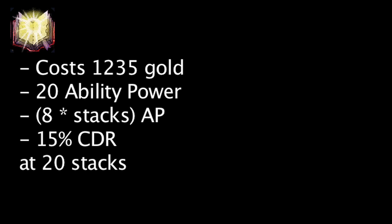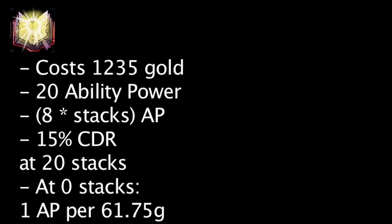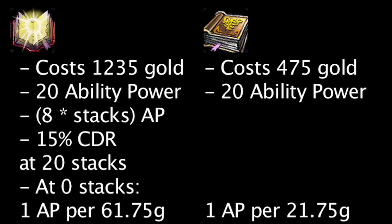Let's take a look at the Magi Soulsealer now. It costs 1,235 gold and grants 20 ability power. For every stack, it grants an additional 8 ability power, and will also grant 15% cooldown reduction at 20 stacks. Upon purchase, the Magi Soulsealer grants 1 ability power for every 61.75 gold. At the cheapest level, an Amplifying Tome grants 1 ability power for every 21.75 gold. The Magi Soulsealer will begin to be more cost-effective than Amplifying Tome at 5 stacks, when it grants 1 ability power for every 20.58 gold. The Magi Soulsealer will grant 1 ability power for every 6.86 gold spent when fully stacked.